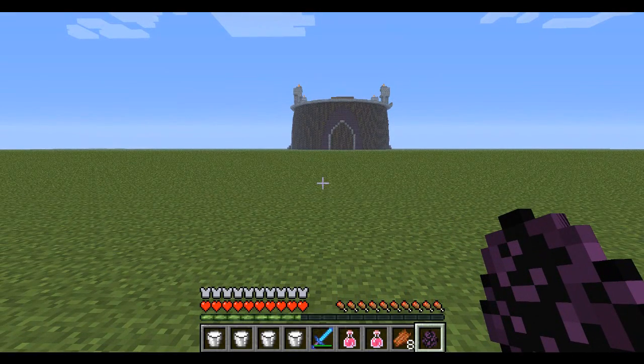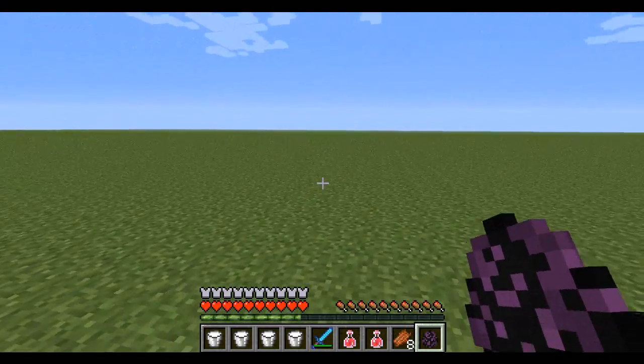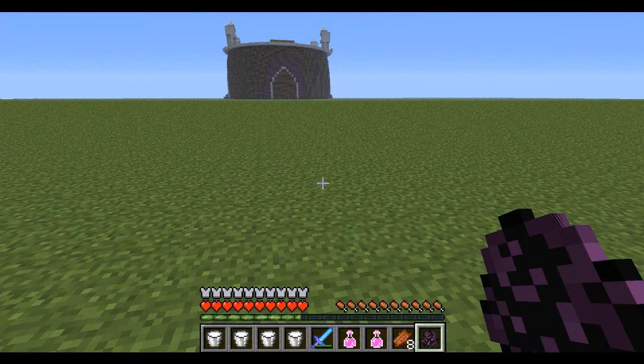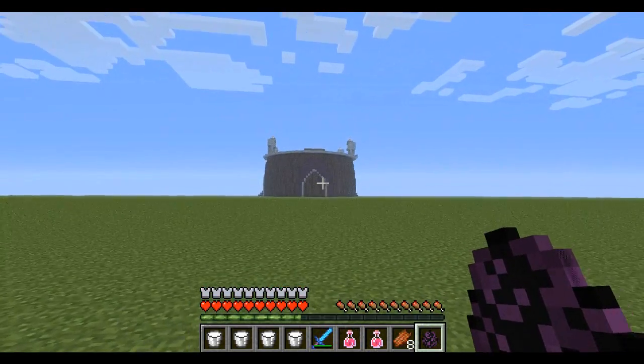Hey, what's up guys? It's Pat and welcome back to another arena battle, which sadly today is going to be outside the arena. I know arena battle not in the arena doesn't really make sense, but it is because we are going to be fighting the mutant Enderman. He teleports outside the wall, so we can't really do it in there. We'll do it in the fresh air today outside of it.